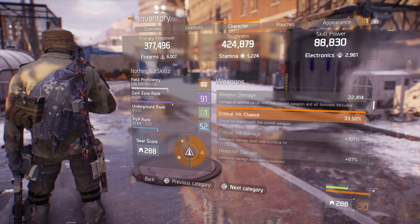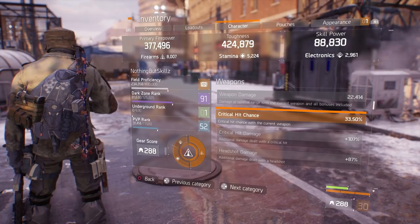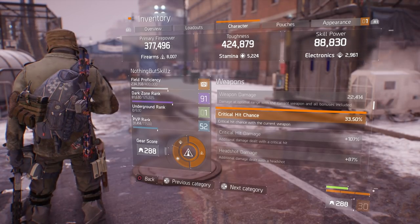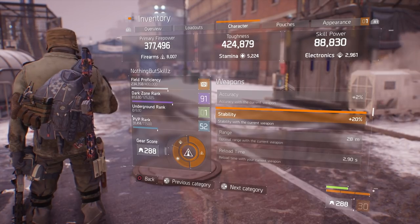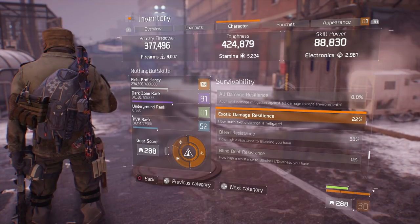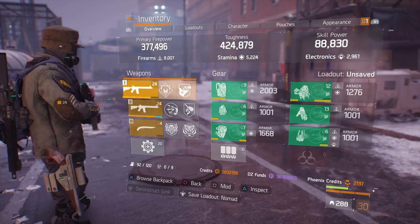Looking at my character stats with the Lightweight M4 that has Vicious — my critical hit chance is already at 33.5%. Every time I pop the Recon Pulse that's an additional 16.5%, putting me at 50% critical hit chance. My critical hit damage goes up to 115%. Headshot damage is at 87%, accuracy 2%, stability 20% — which is the minimum you need for the Lightweight M4. Health on kill is 25%, enemy armor damage 24%, exotic damage resilience 22%. Bleed resistance is 33%, burn resistance 17%, disorient resistance 33%, and shock resistance is at 33%.